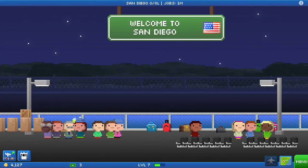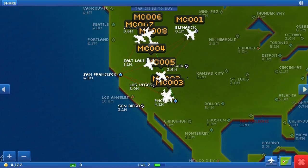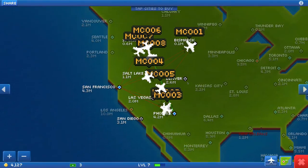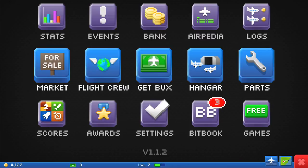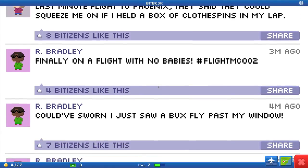San Diego, how much do you - oh, we already own you, that's right, duh. So I think we should save it for LAX - 51. Maybe not, sorry, false alarm. No need to fear, it was just a false alarm. BitBook already has three more. 'Last minute flight to Phoenix, they said they could squeeze me in if I held a box of clothespins in my lap.' Finally on a flight with no babies! Flight MC002, yeah, way to be. Could have sworn I just saw a box fly past my window.